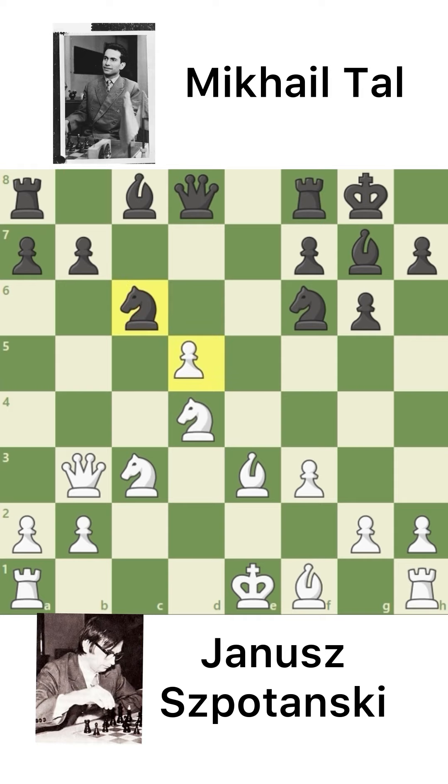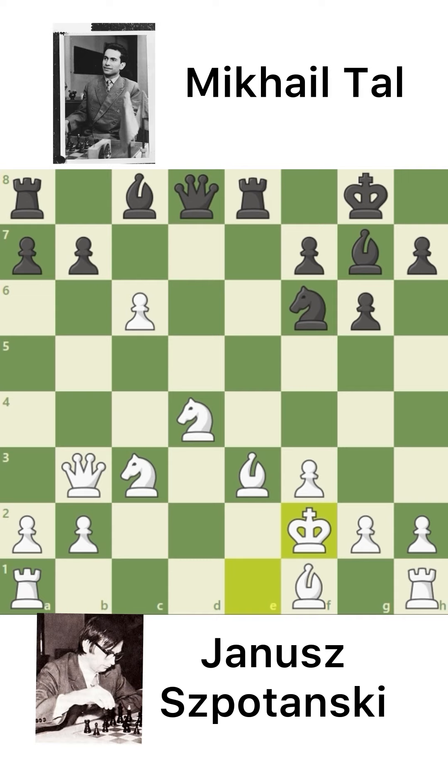After this, Janusz captured the Knight. And Rook to E8, pointing the Bishop towards the King. King to F2, protecting this Bishop. The better move could have been long castle, but okay. Janusz decided to protect his Bishop from the Rook.